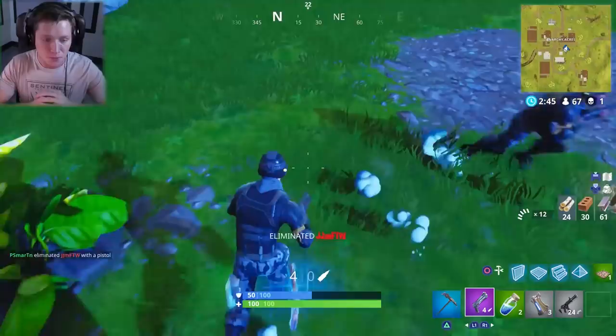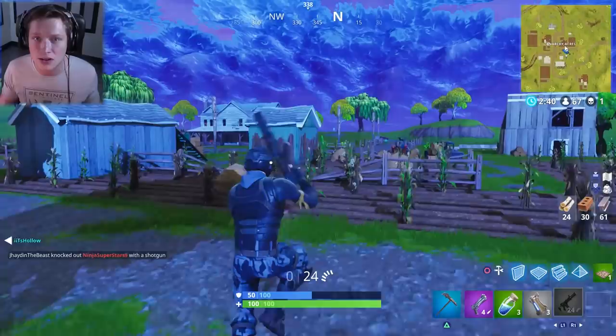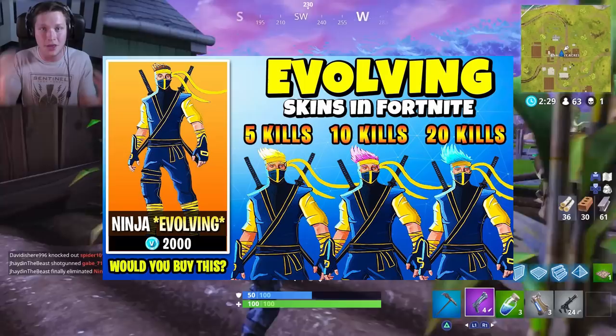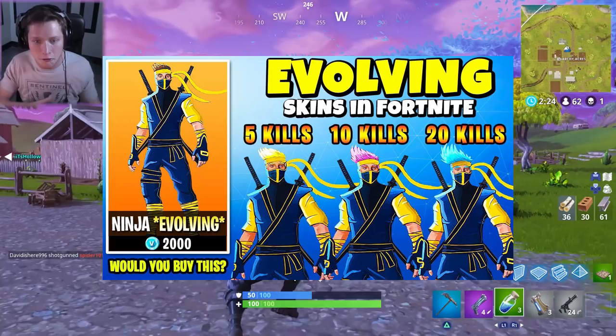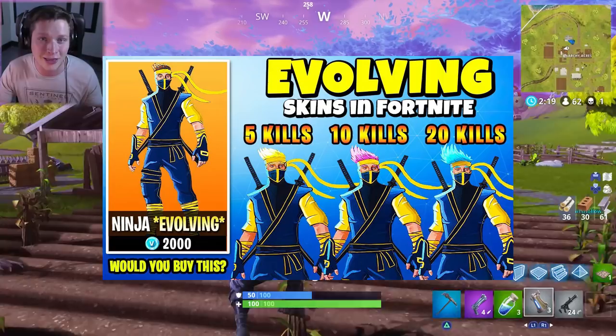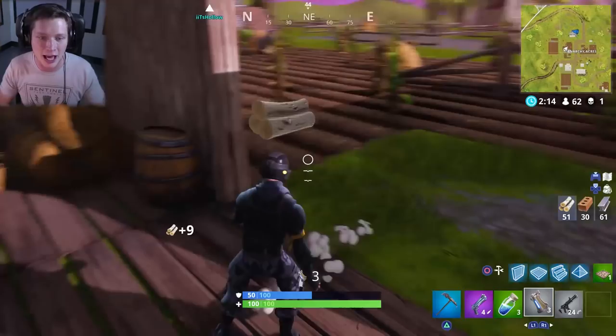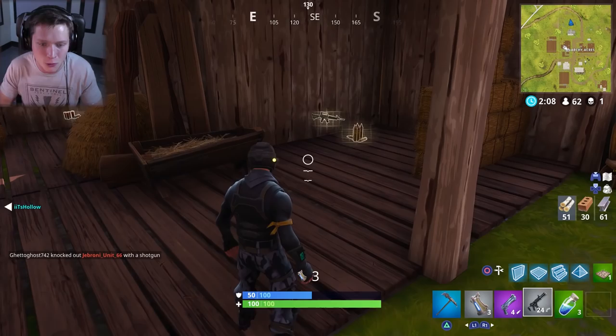I remember a month or so ago seeing somebody else post something kind of similar — I looked for it on Reddit but couldn't find it. But I'm going to reference Jimmy or Chaos X Silencer's thumbnail. Their idea was a ninja skin where as you got more kills, your hair color changed and your outfit got a little crazier. Honestly, that reminds me of what if we had a Fortnite Dragon Ball Z or Dragon Ball Super crossover — you could have regular Goku, then Super Saiyan 1, then Super Saiyan 2 as you got more kills. That would be really, really cool.